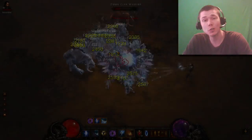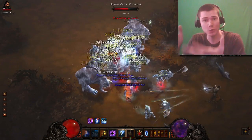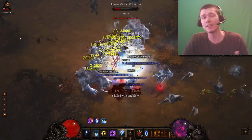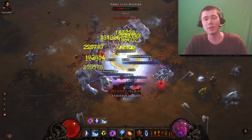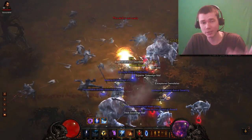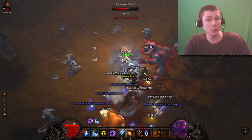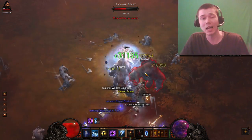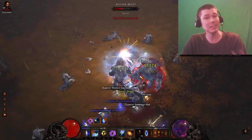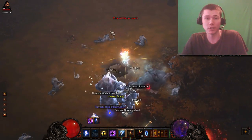Hey guys, it's Archon, and I just want to make this quick guide for you guys on the Sleet Storm build for the Wizard. The Sleet Storm build isn't anything new — people have been trying it out for a while. It's very similar to the Critical Mass build, except you're using Sleet Storm instead of Energy Twister. Recently we've been doing some testing on my live stream, and we found out that the Sleet Storm build can actually be just as efficient as the Critical Mass build if you gear for it.